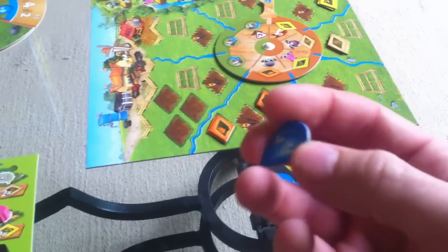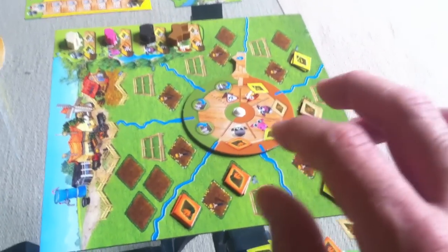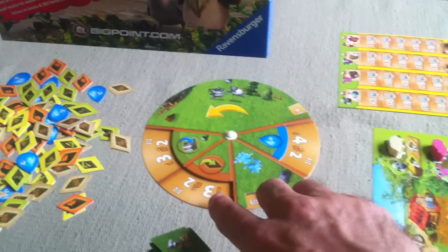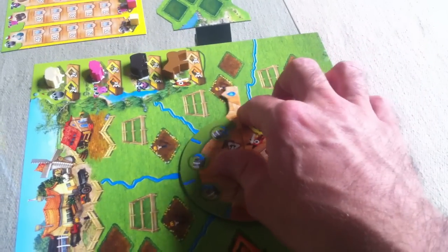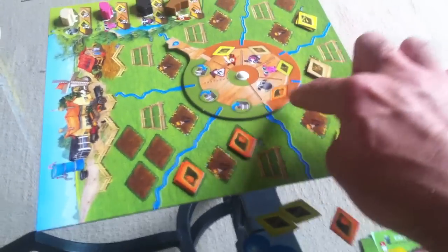There are two things water can do: water can be used to move your own personal wheel, or water can be used to give yourself extra planting and harvesting actions. She used that water before she did her second planting — remember she has three planting actions — so before she does her second one, she's going to move this wheel one space. Now she will continue with her other two planting actions. You'll notice the carrots have moved, so she will put a carrot over here.